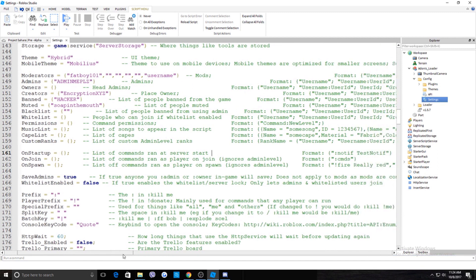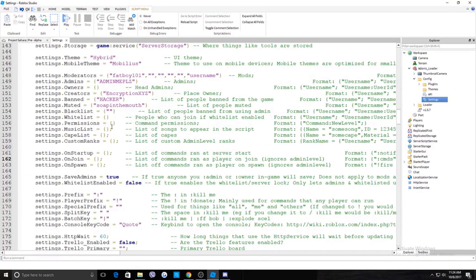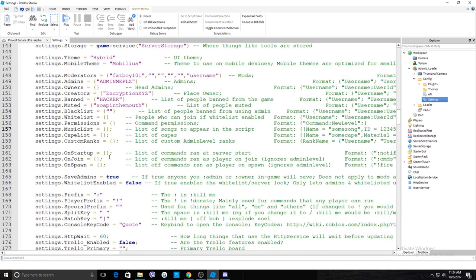You can also add a music list — just look at the format and add entries. For the Prefix setting: whenever someone types a command, the prefix comes before it. The default prefix is a colon, so to kill someone you'd type ':kill username.' You can change this to whatever you want or leave it blank.